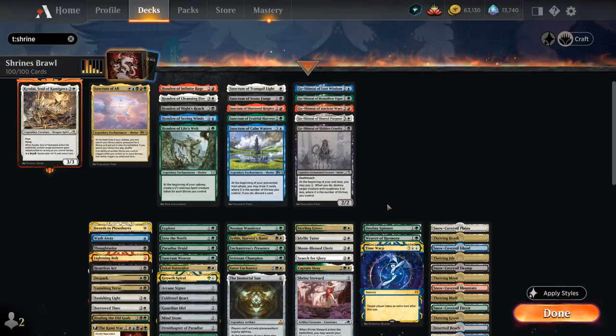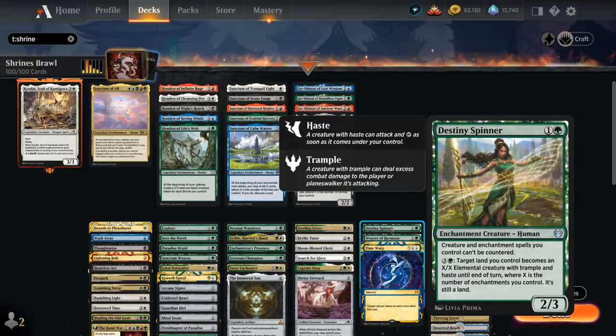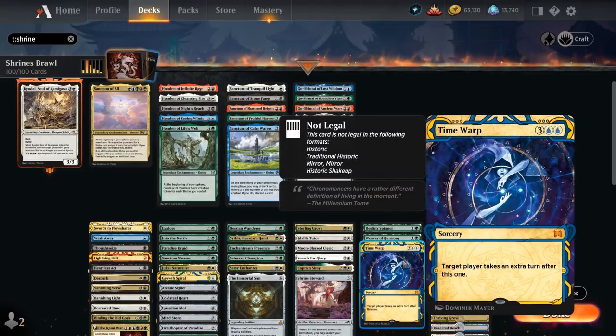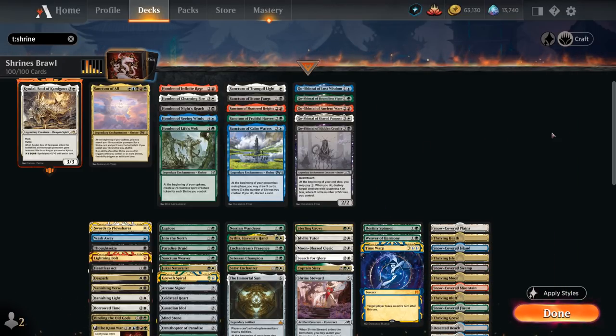The final category is additional utility cards. Destiny Spinner makes our enchantments uncounterable — very useful against blue decks — and can also turn a land into an X/X elemental creature with trample and haste where X is the number of enchantments we control. Weaver of Harmony gives other enchantment creatures +1/+1 and more importantly can tap and pay green mana to copy a target activated or triggered ability from an enchantment source, potentially doubling up on a shrine trigger. And finally, Time Warp to take an extra turn, which is quite powerful when controlling a bunch of enchantments that get better over time.